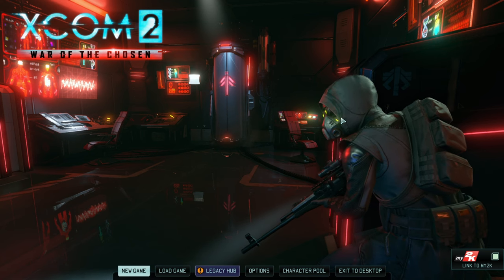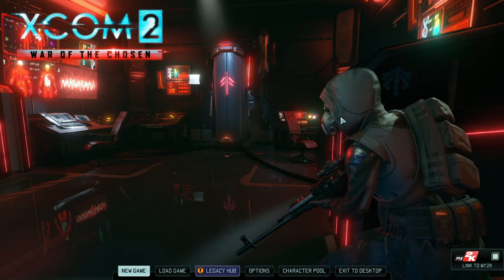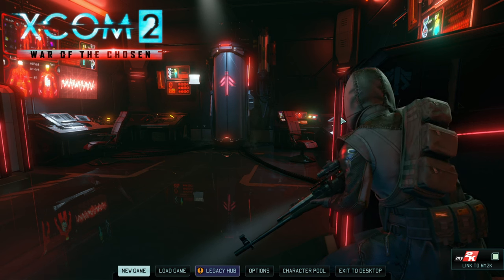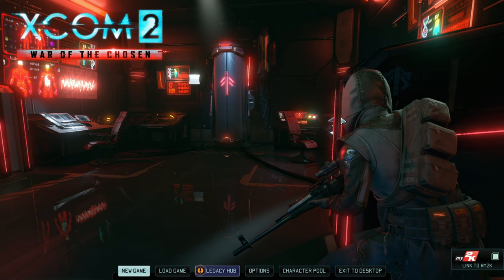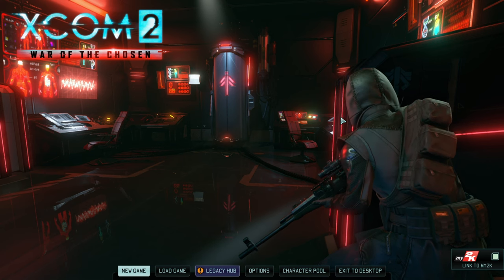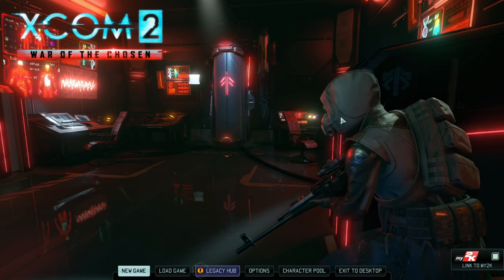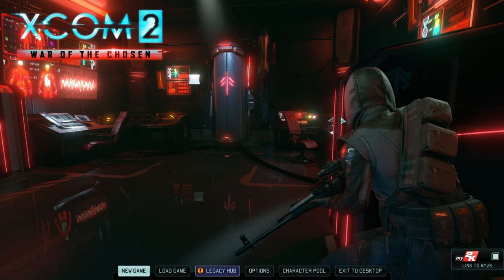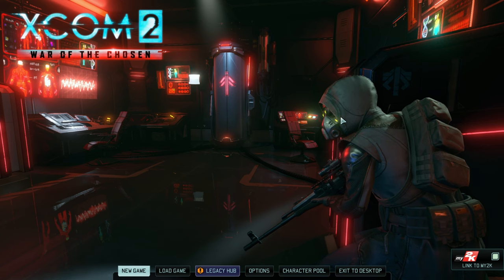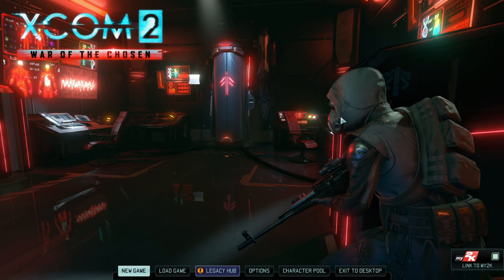The only War of the Chosen plain vanilla run without any restrictions that I've ever done was the blind playthrough, and that already resulted in a run where I lost zero soldiers, though I discovered a lot during the run. So naturally when people request a reference run, I'm starting with legendary Iron Man — can I show a good run that goes into detail of how to play through the game?